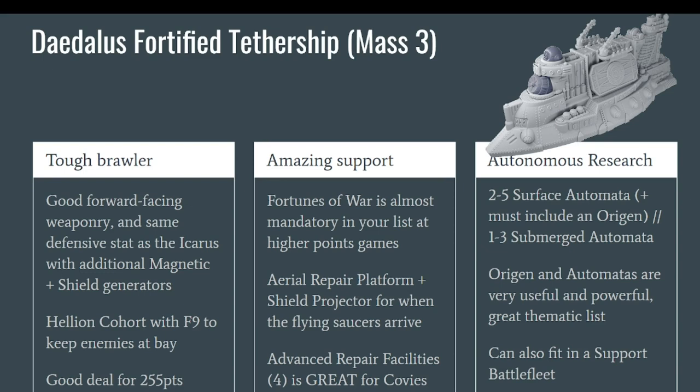It also has Advanced Repair Facilities 4, which we already said was good with 2 — with four extra dice you roll seven dice to repair every time. Statistically you will repair a lot of stuff, at least one hull point, sometimes more, on yourself or ships around. So it is a really good centerpiece for your fleet. It also has shield generators, which are the main differences compared to the Icarus, along with the Heavy Particle Cannon.